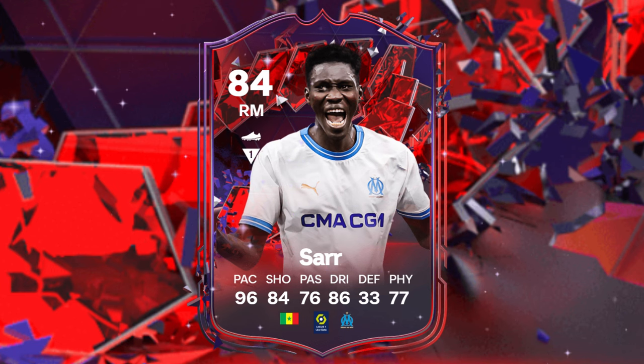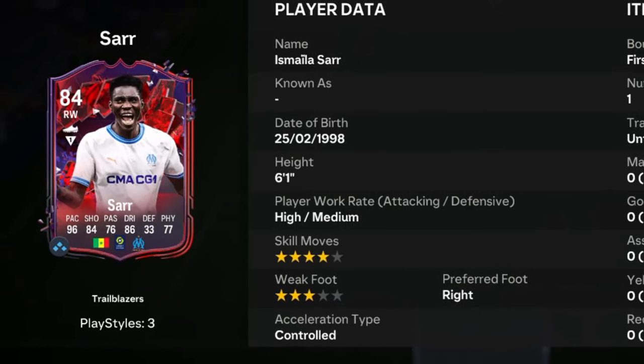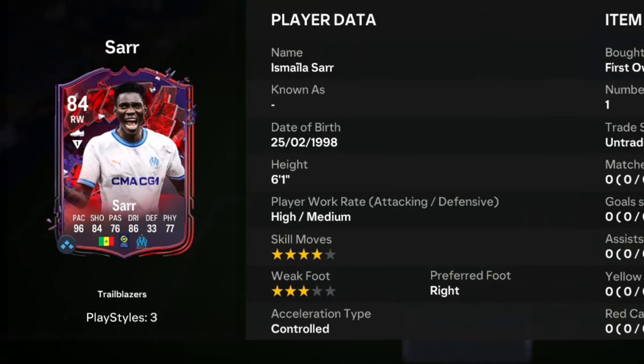Saar is an 84 rated card with 96 pace, 84 shooting, 76 passing, 86 dribbling, 33 defending, and 77 physical. He stands at 6'1", has high/medium work rates, right footed with 4-star skill moves and 3-star weak foot.